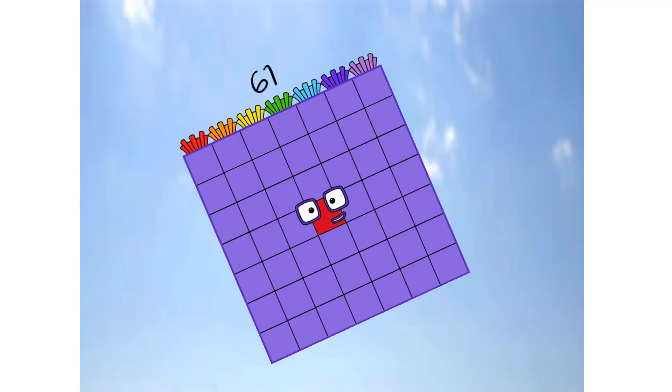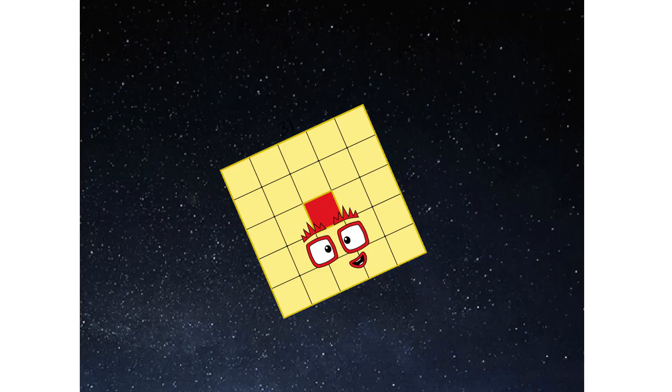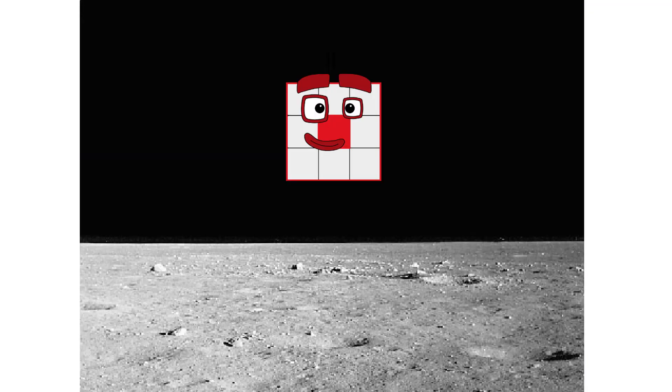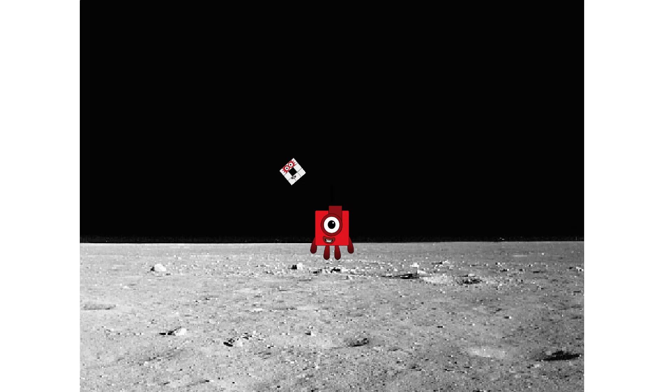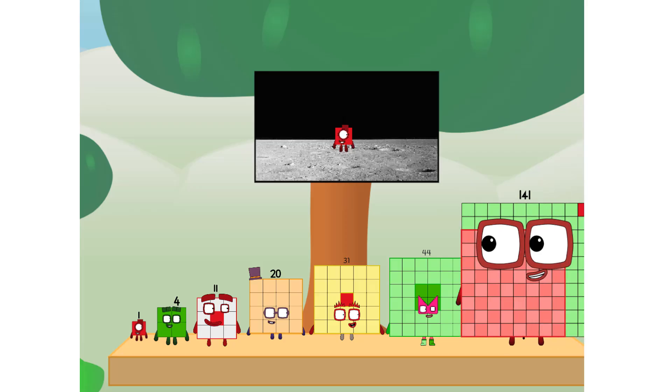Primary launch stage completed. Engaging secondary stage. We've reached space. Second stage complete. Entering lunar orbit. Launching lunar lander. The square has landed! We did it! The only thing left now is to plant the Square Club flag. Numberland, we have a problem — I forgot the flag.